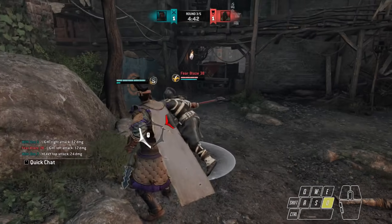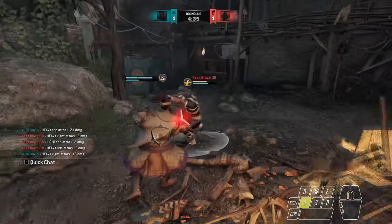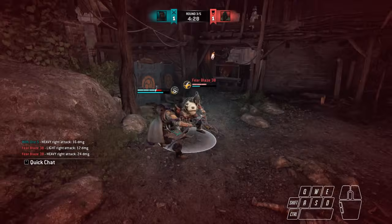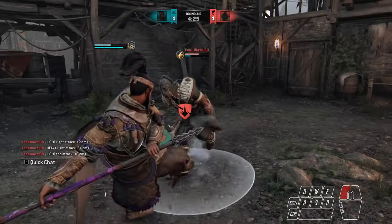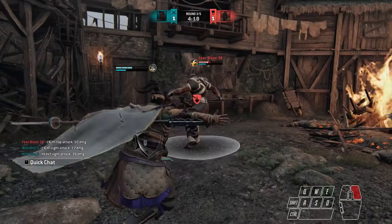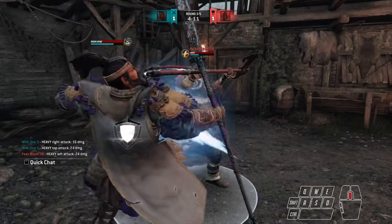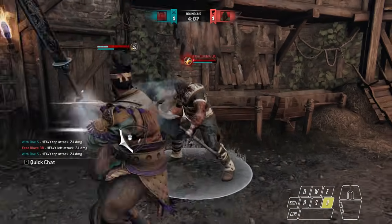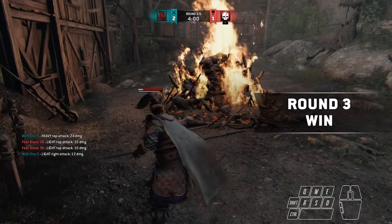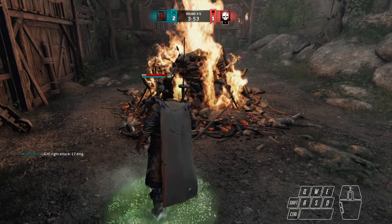There we go. I fainted. Frame advantage — wow he guard breaks me that time but not last time. Guard break. Okay, I got something on my mouse pad and it's extremely distracting. He reads it again. Oh my gosh, we barely tagged him. What is on my mouse pad — it's like fuzzy and it's distracting. Cough's finally starting to go away.